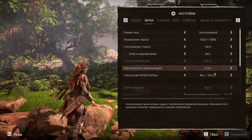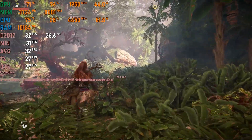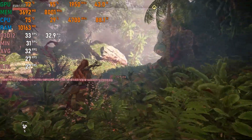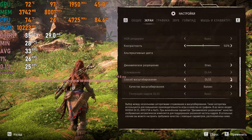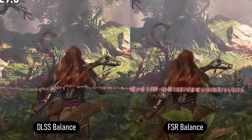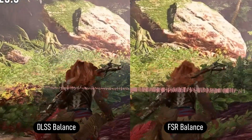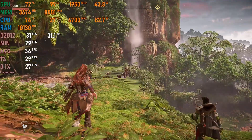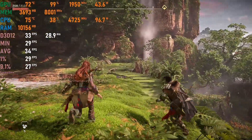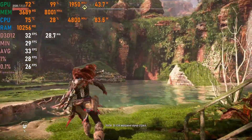Horizon Forbidden West on low settings with FSR set to balanced: the hair on Aloy has a lot of ghosting and shimmering from FSR, so I tested DLSS as well — without a doubt it looked better. The downside is DLSS is only for RTX cards unlike FSR which supports all GPUs. Frame rates came in at console-like 30 to 35 fps averages, which was somewhat playable.